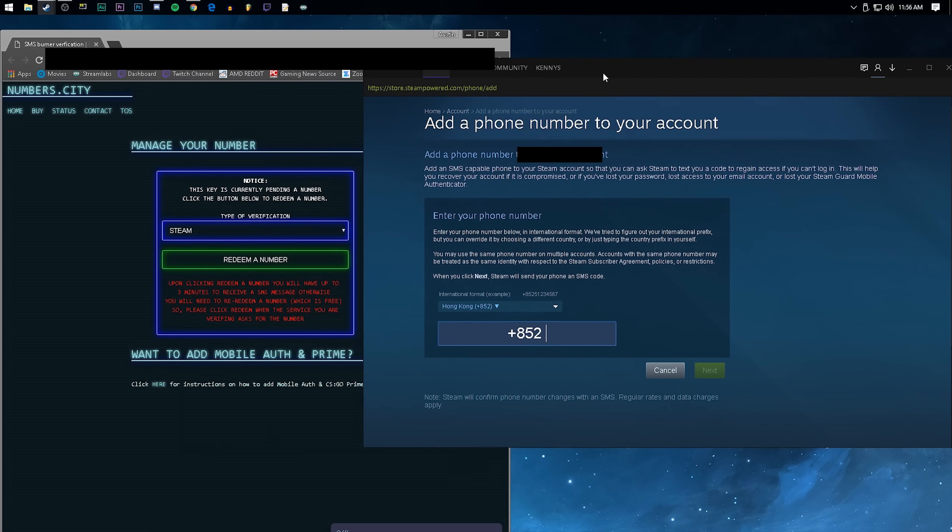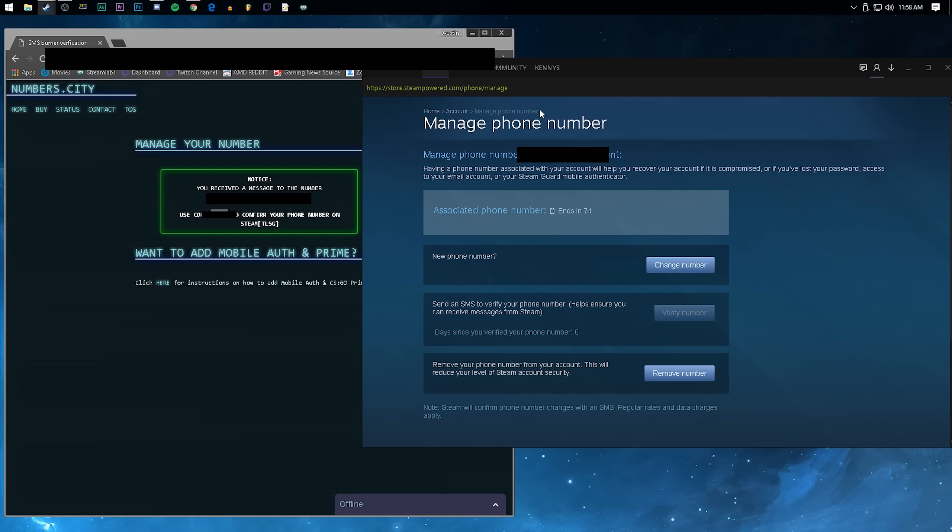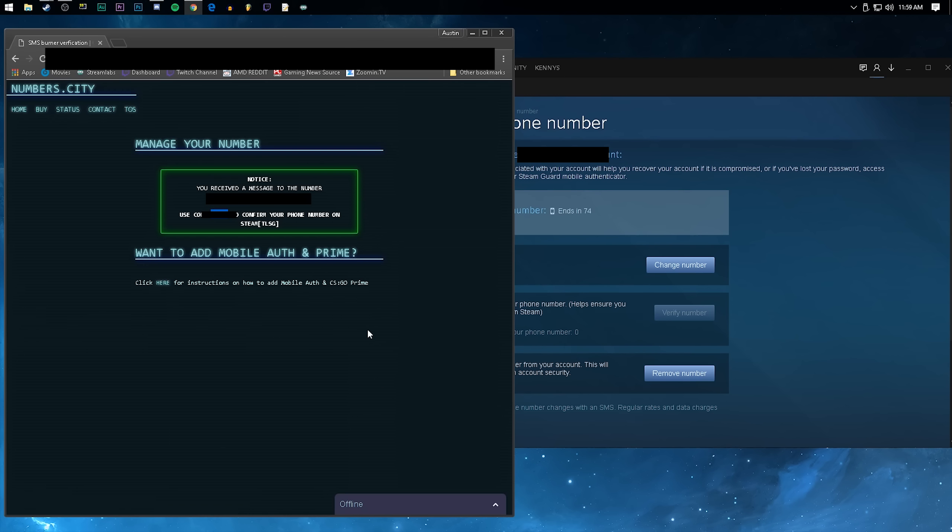From here on out, when you hop on Counter-Strike and you've reached level 21 for CS:GO Prime, you can now click 'Sign Up for Prime' or 'Join Prime,' and it will use this phone number that you've added to your account. And this only costs you two dollars and 37 cents.